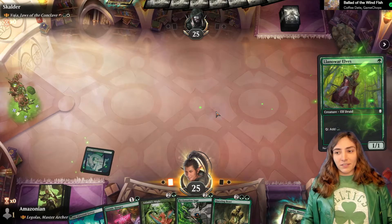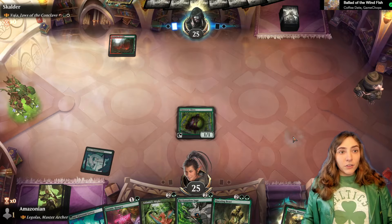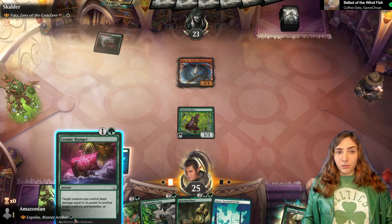At least we got some good fights and bites for their early elves. If they play a mana rock, we can destroy it. Certainly could be worse. Monkey! Excuse me, monkey? So I can play Legolas here, but he won't be protected and won't be able to do anything right away. So I think it's actually probably safer to just use the Cosmic Hunger to kill Ragavan.